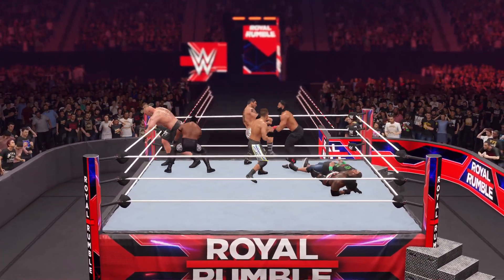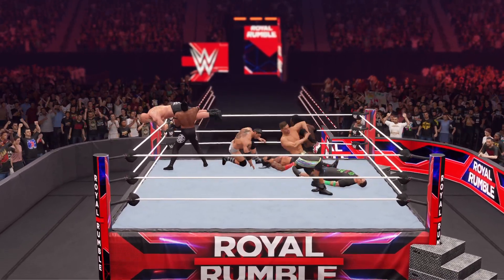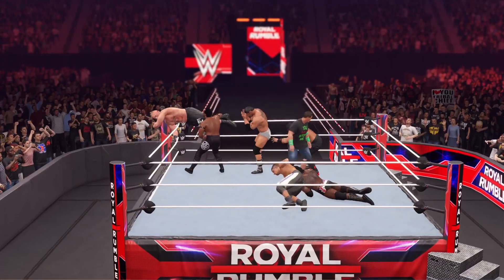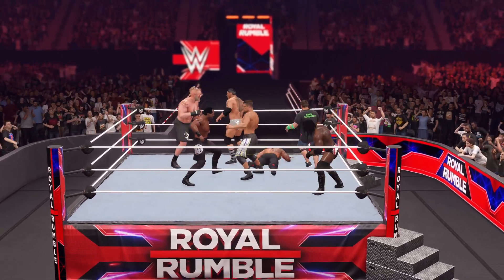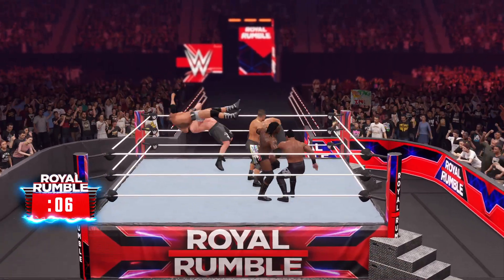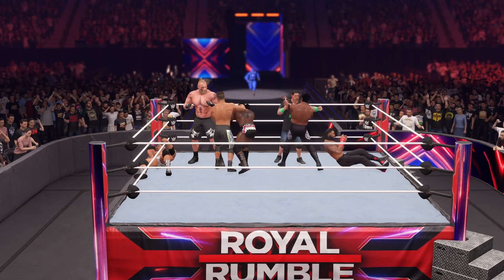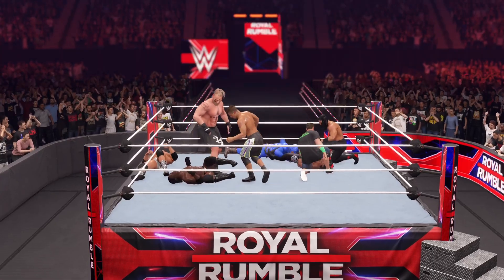He's been placed in the corner now. What a reversal by Reigns — double-axe handle. We might be close to the end, and it's not looking good. Here comes number 11. Elbow drop. Here he comes, hoping to make a big impact here tonight. Double backbreaker — very nice.